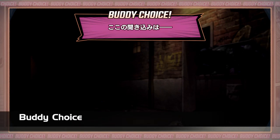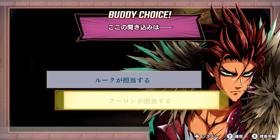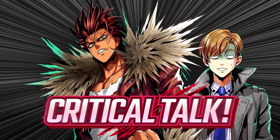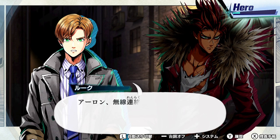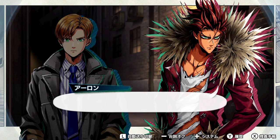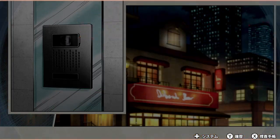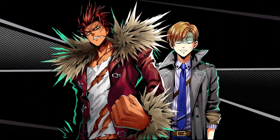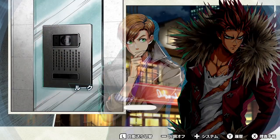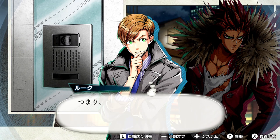Being called Buddy Mission as part of the title, part of the draw of this game is choosing which character or buddy you want to take on the task at hand. This is used quite a bit while investigating areas on the map. In the early part of the game, for example, you'll need to choose between Luke or Aaron. Some situations will call for a more level-headed way of decision making, so in those cases you would choose Luke. Other times you'll need someone who is a bit more crass or ready to knock some heads in — in that case, the meathead Aaron will work perfectly. There doesn't seem to be much of a penalty for choosing wrong, but it does affect your hero gauge, so choose wisely.